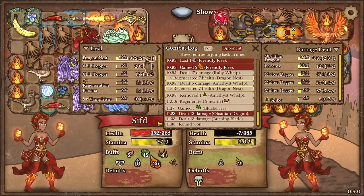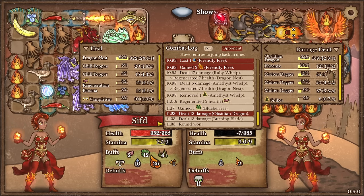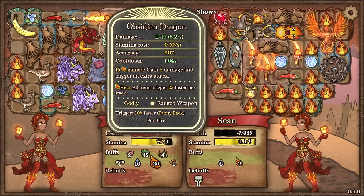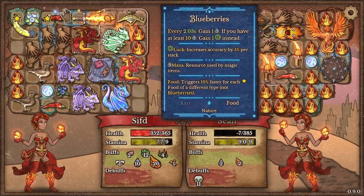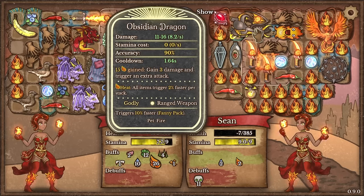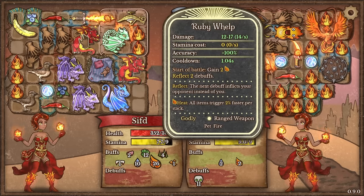We had 3D healing per second and they had whatever this addition is — which is about 3D2 or 3D3. I don't know — maybe they were literally doing less damage than what I was healing every single second. How do you get obsidian dragon? 15 heat gain — gain 3 damage and trigger an extra attack. Would I be able to see the combos here? I don't think I would because I don't have anything. Maybe flames plus the ruby whelp does that. Every 15 flames you gain it does 3 damage and triggers an extra attack — but it's huge. And triggering an extra attack is like a joke. I prefer the reflecting 2 debuffs — the size is important.